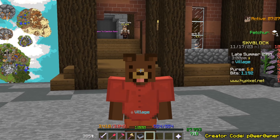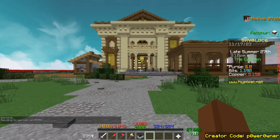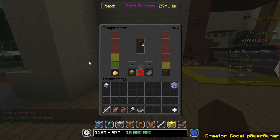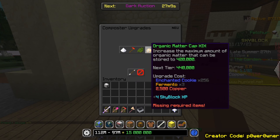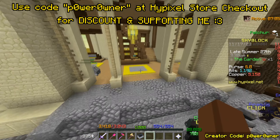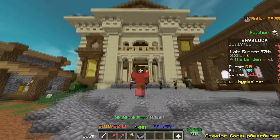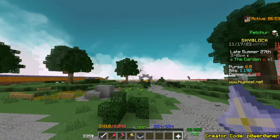I want to do a video about the garden — not about the pests, but I'm not sure I'll make it because I finished recording and editing and it's pretty boring. I spent a lot of money on composter upgrades to get Skyblock XP, and spoiler alert: I spent about 100 million coins and only got 22 Skyblock XP. That's it — 22 Skyblock XP for 100 million.